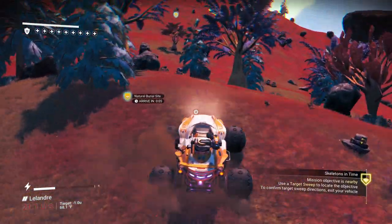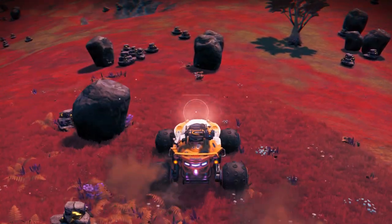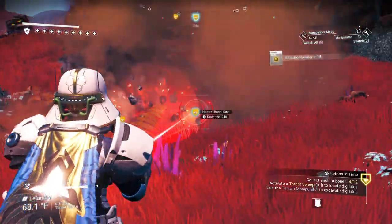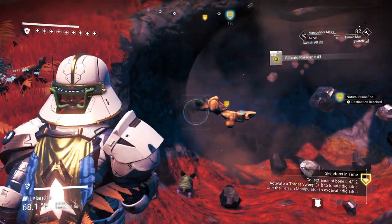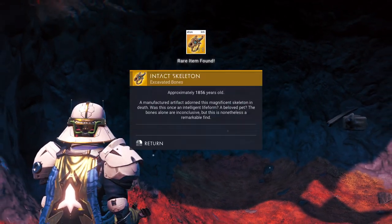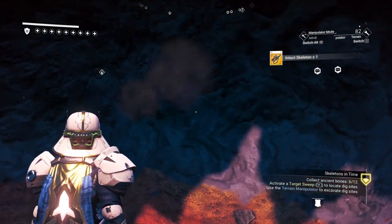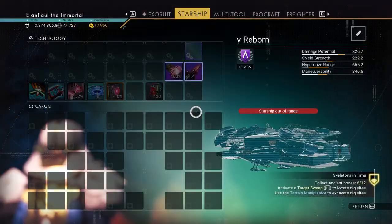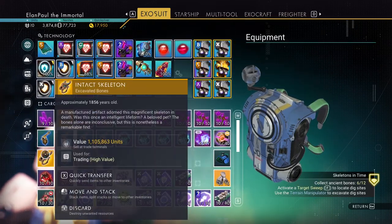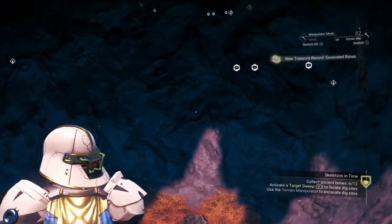Alright, here we go, we're at the burial site. Looks like we got two here — oh, they definitely come in twos. Oh, see this is a special one! Rare item — 1900 years old. That's what you want to find on one of those missions, especially in a permadeath run. Look at that — 1.1 million units! That was a sweet find. Okay, so we're up to six, we need six more.